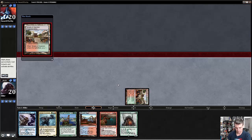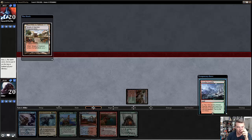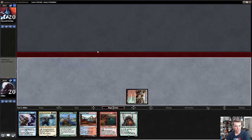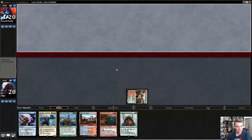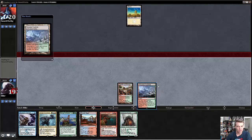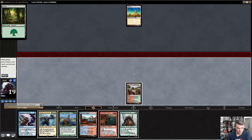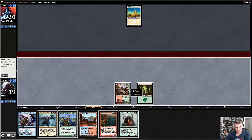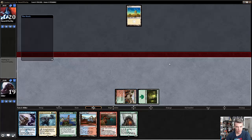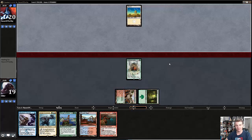Go ahead and play a temple, and we will keep a land on top — we definitely want another land. I'm just going to go ahead and get a basic Forest and play Rattleclaw. There's so much clicking to play Rattleclaw: you've got to click your land, choose the type of mana you want, click Rattleclaw, and click Cast Face Up.